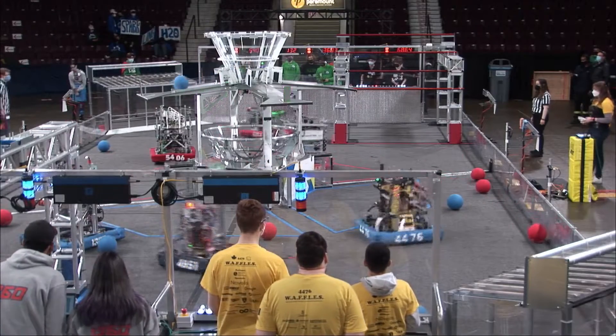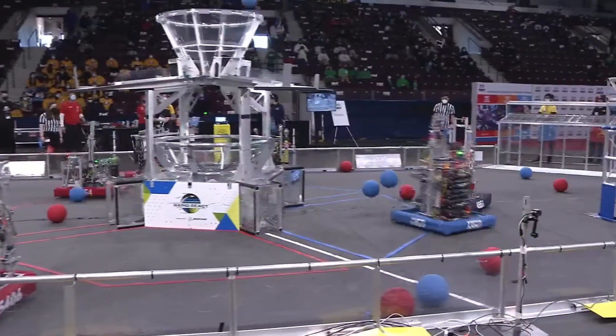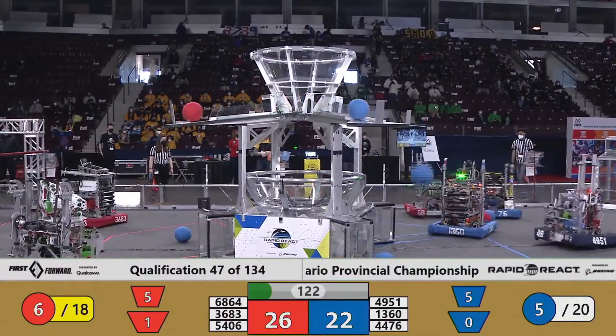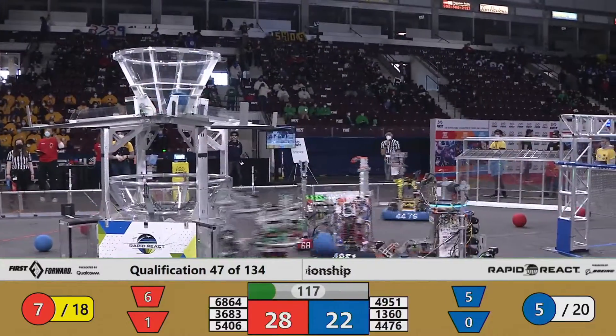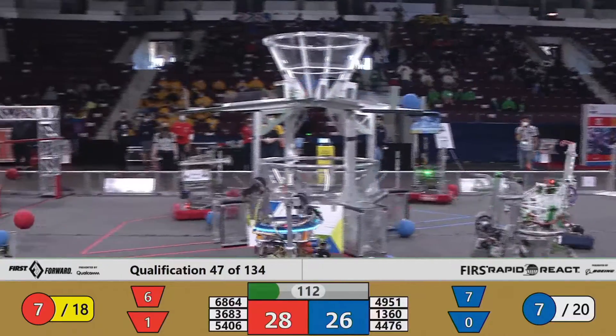Coming out of Autonomous, we have all six robots taxied off of that area, and now they are flying up top. We've got a score up there — 26 for the Red Alliance, 22 for the Blue Alliance. Backing that in. Nice shot! Two blue, one red as it slides down on that upper hub area.